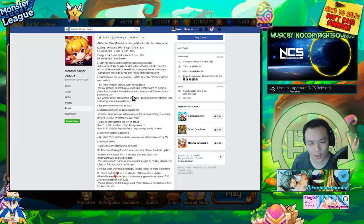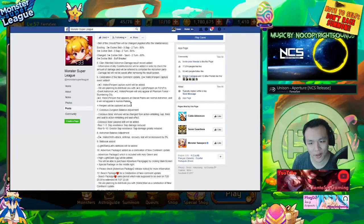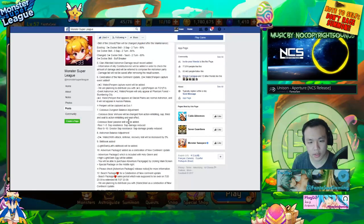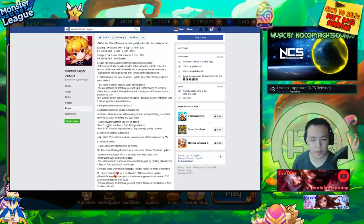I was thinking it was going to be like another Venus or Pinelo event. Colossus dungeon balance adjustment: colossus immune will be changed from blocking action-inhibiting effects — sap, thirst, and seal — so basically you can sap the colossus now, but sap won't do as much damage as it normally does, like it won't straight out do five percent.